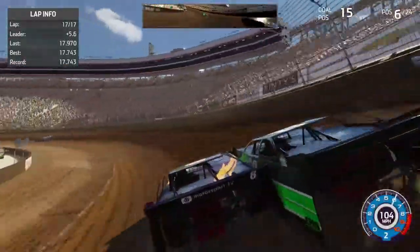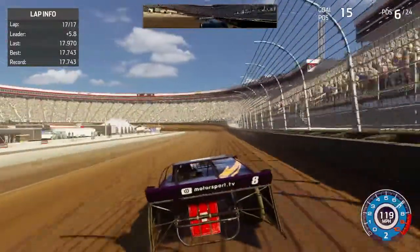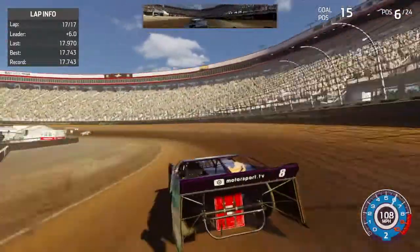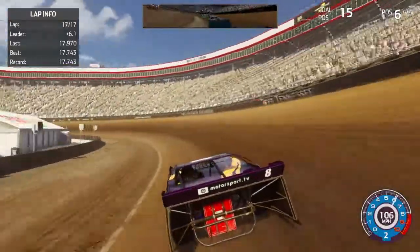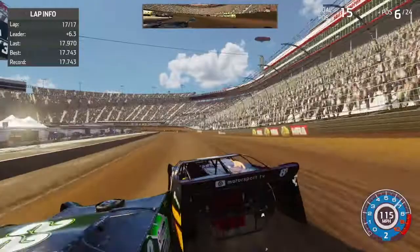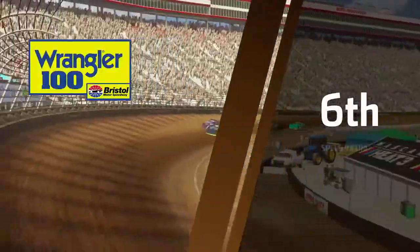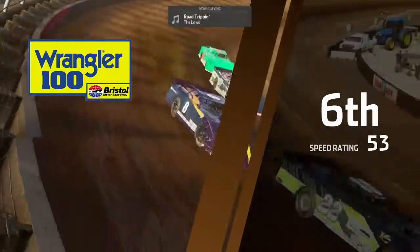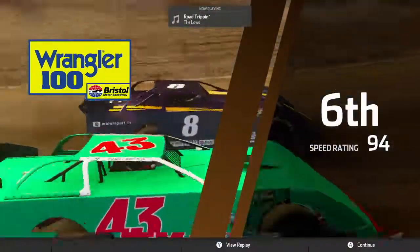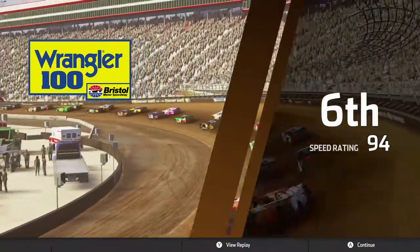Going inside of DeFazio for sixth — I think we got him, we got it, we got it! We got sixth — yes, we kept it! That was close. Our speed rating is 94. Alright, on to race number four. I don't remember the schedule but let's head on over. Before we do that, let's check the standings — we made some good cash, and we're in eighth. Right where we need to be for the playoffs.